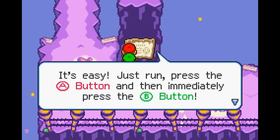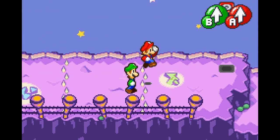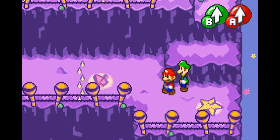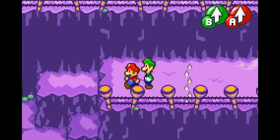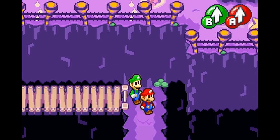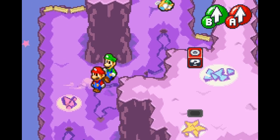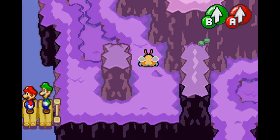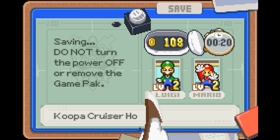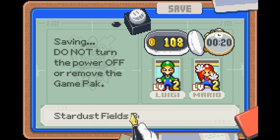You need to jump with both Mario and Luigi to go over the spikes, or else Luigi gets caught behind and you can't move forward. Landing on the spikes doesn't do damage though. There are a couple of enemies here but I'm saving that for the next part of this let's play, where we'll venture around the Beanbean Kingdom border here in Stardust Fields.